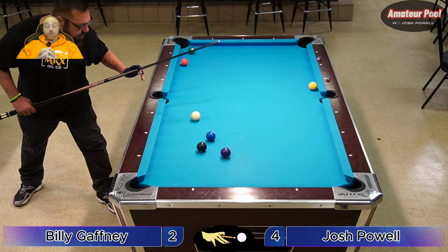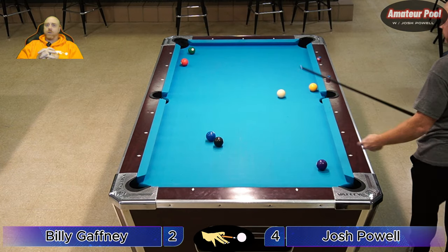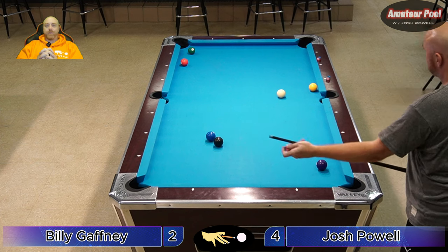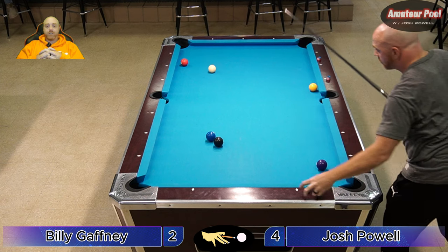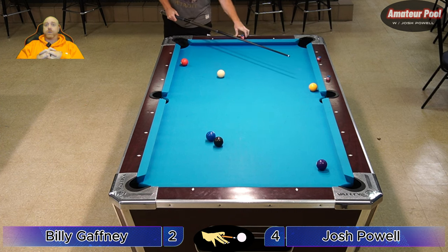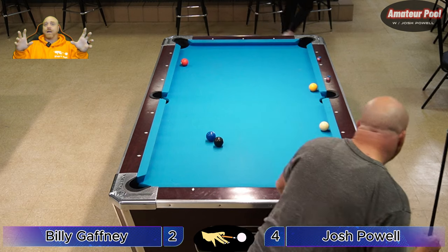He went three rails — good hit. He was trying to come off the four and make it in the side. If we go out to Vegas and you see me walking around, come up and talk to me. If we can, we'll jump on a practice table and play. Maybe I can grab a practice table and film some challenge matches — that'd be fun. If you guys have never been out there for APA Nationals it's pretty cool. Even if you don't think you have a chance of winning, in your skill level you actually do have a shot.